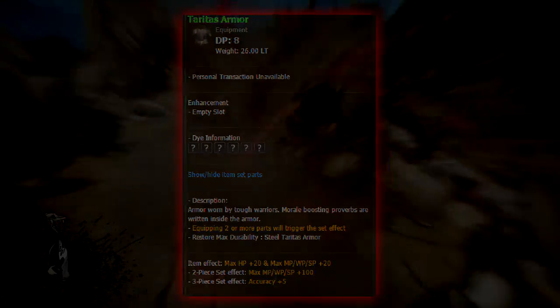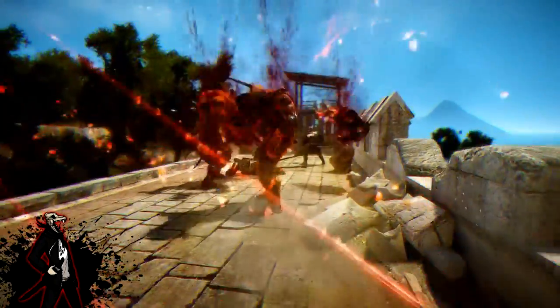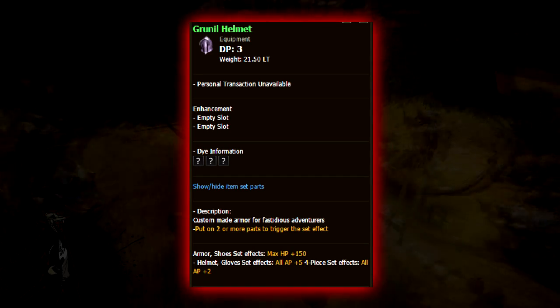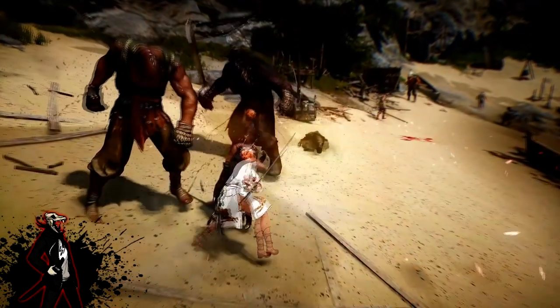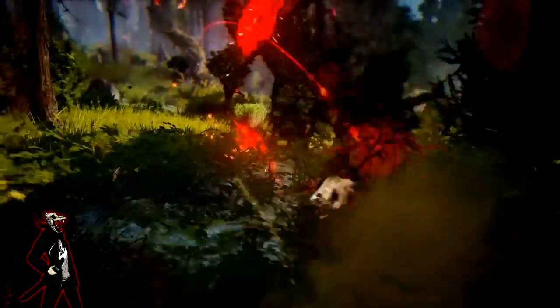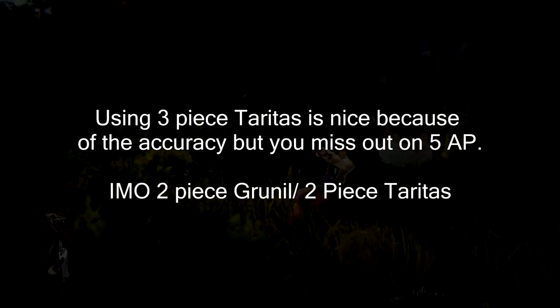Using the chest and another piece gives you 120 more WP total — a huge bonus for one of the Blader classes. I use the chest and boots specifically because the bonus from the Grunal helmet and gloves is only +5 AP, leaving the chest and boots as the two available slots. You need a two-piece Teratas set to gain the +100 effect, and the chest gives an extra +20 on top. The boots also give an evasion increase, which doesn't hurt.